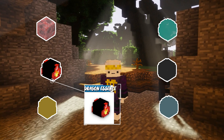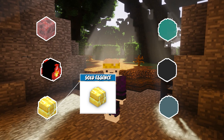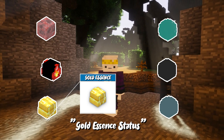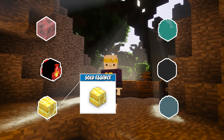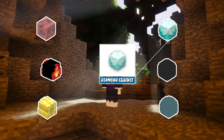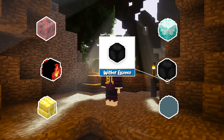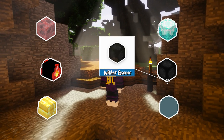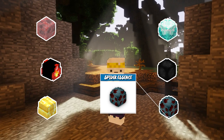Dragon Essence can be obtained by killing lost adventurers. Gold Essence — there isn't any known method to obtain this Essence yet, so I will leave a Gold Essence status in the description and update you if it ever releases. Diamond Essence requires you to kill angry archaeologists. Wither Essence is earned not only by completing the races, but also by killing dreadlords in the catacombs dungeons. And lastly, Spider Essence is obtained by killing spiders in dungeons.